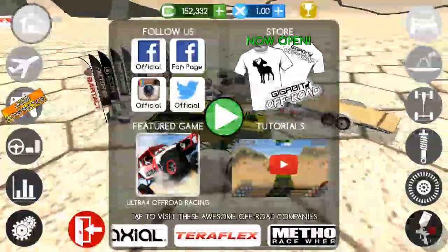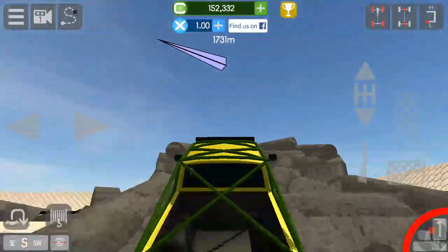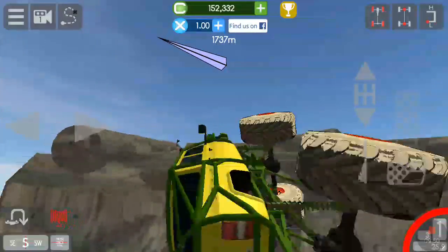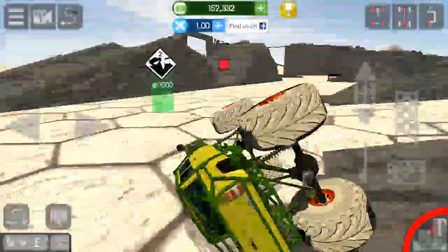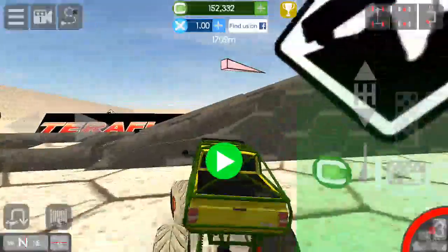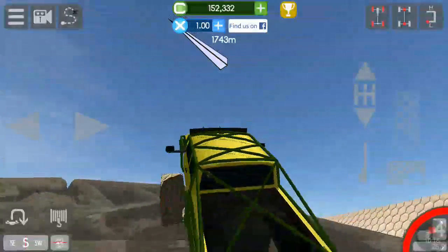Okay, I believe the mud truck should be right here — we're gonna take it on this, see what it does. Mud truck versus rock crawling! Way better than the blue thing — made it farther way faster. Let's just try speed now.